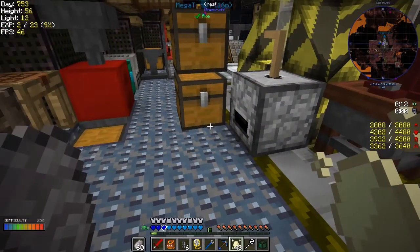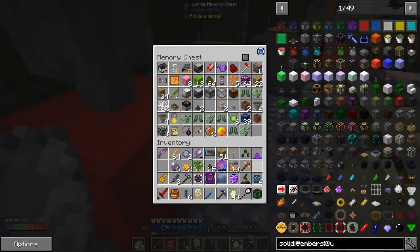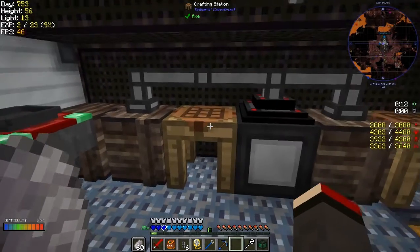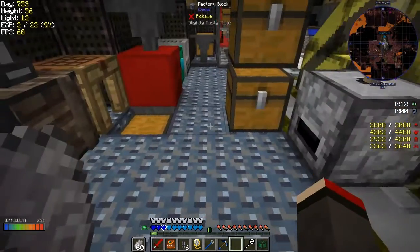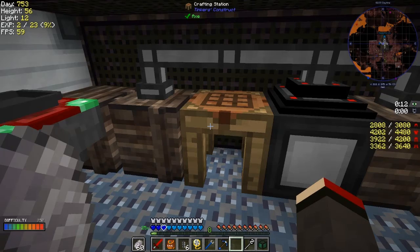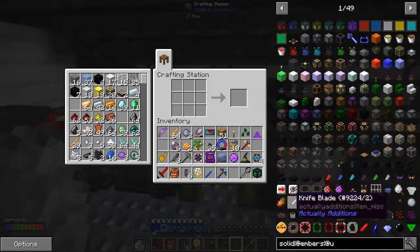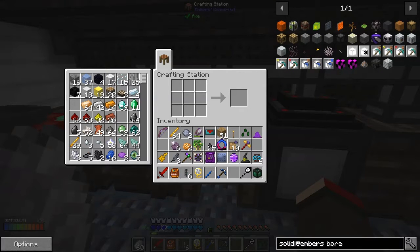What I need to do is find a place to put these essences because I've got no space at the moment. Let's find somewhere to squeeze this into. Now I think it's possibly time to check this ember recipe out because it should be the ember bore. Is there something other than that block? It is supposed to be a three by three by two structure. Nope - this is the one. Let's go back to the overworld and see if that's actually worked.